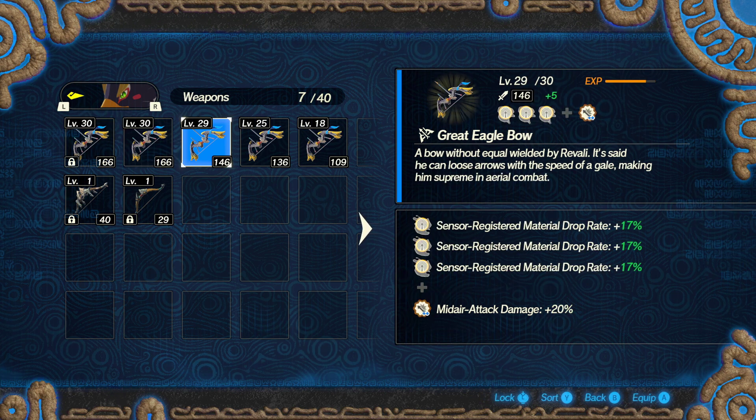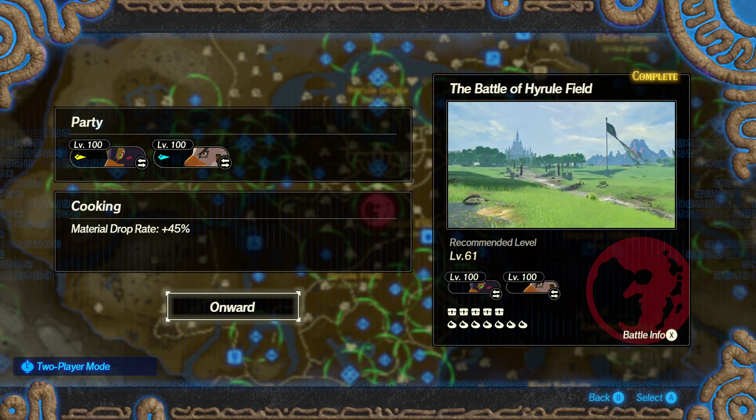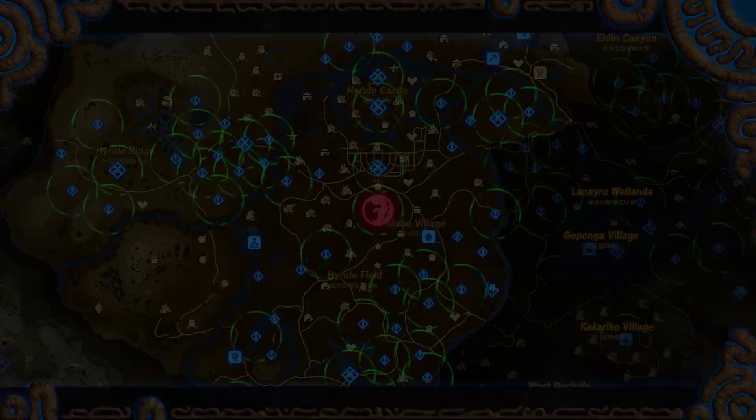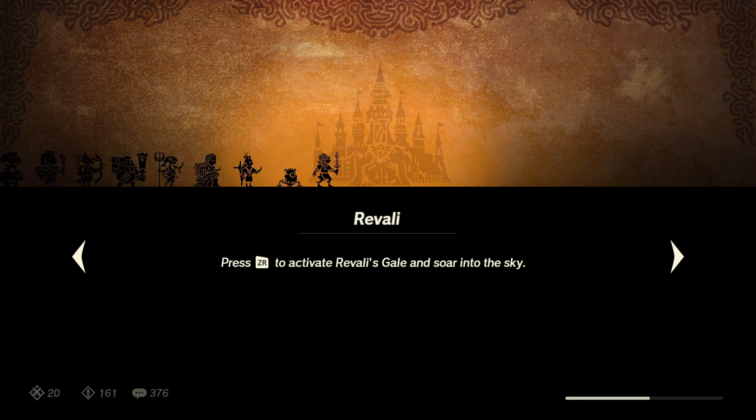The sensor will increase drop rate based on whatever percentage your main character has. You could set it on both characters, but it appears to only affect the active character, so it doesn't matter much for the second character since they're mostly just cleaning up. As you can see, we're getting 51% additional drop rate on top of 45% additional drop rate from cooking. Generally, deactivate your sensor after a level, redo it before farming again, or if you're repeating the same level just leave it. You don't have to do this on a blood moon — just run the normal stage repeatedly.